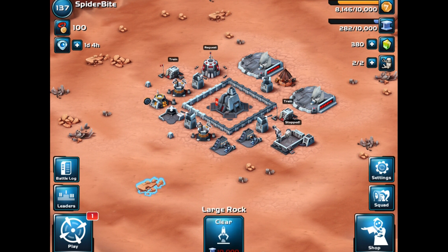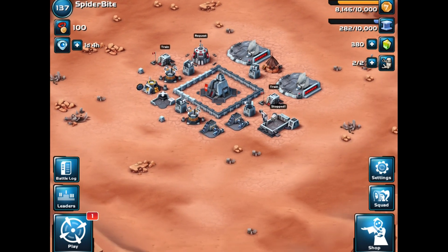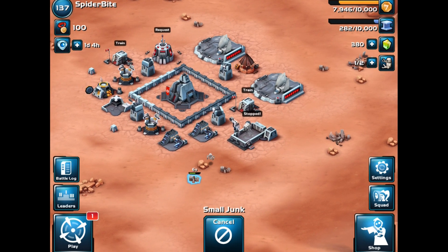Similar to Clash of Clans, we have debris lying around — rocks and junk, small and large. Since we have no use for our credits right now other than training troops, we can actually clear some of the small junk. I'm not sure if we even get crystals from it.